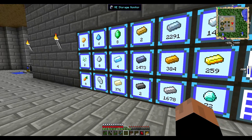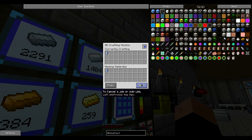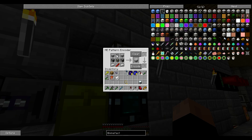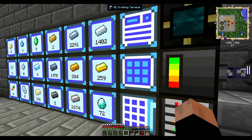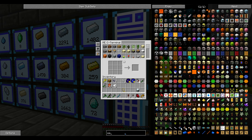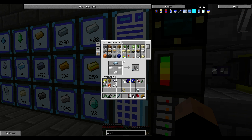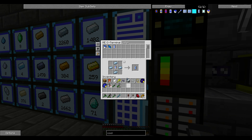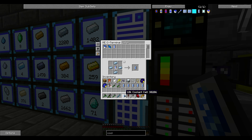We need tin. I did teach the system how to make coolant cells, right? Actually no, I didn't. We need 10K coolant cells, and they're made with water cells. You can make a lot of them with 64.